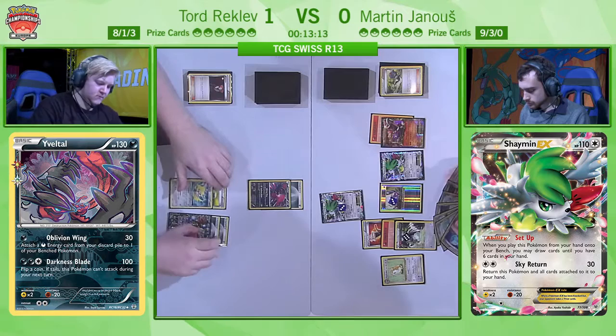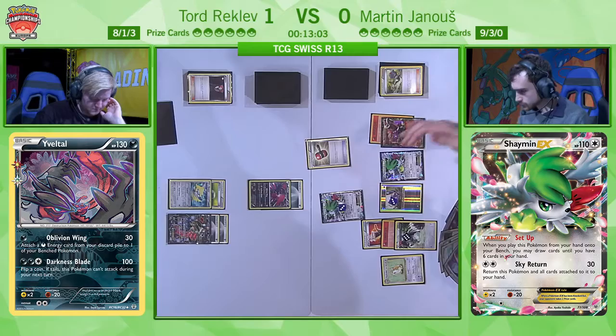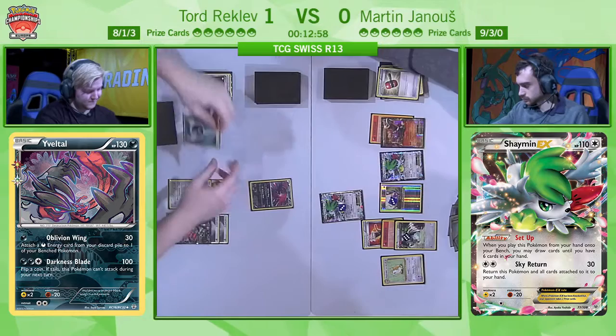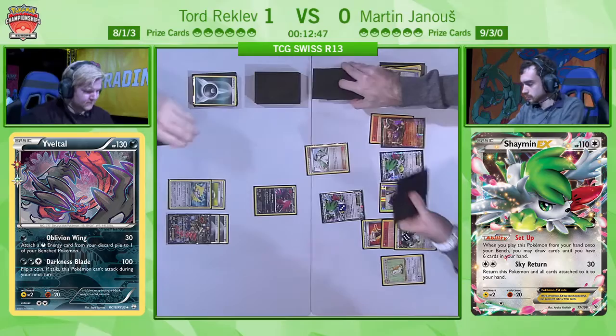We see the Lysander trying to make it so Martin can't continue to reuse Bunnelby. Additionally, it means Shaymin EX is now active — Tord can potentially finish the game a little bit quicker as long as it stays in the active position, simply going through three EX Pokémon. He caught Martin in an awkward spot. There's an awkward spot for Martin now because he doesn't have an energy — he would need to retreat the Shaymin EX. Maybe he is forced to play N now. There's the N — he's going to go for it.